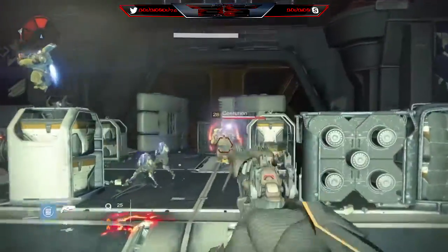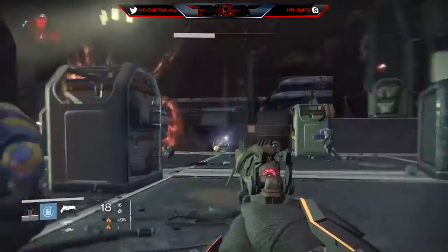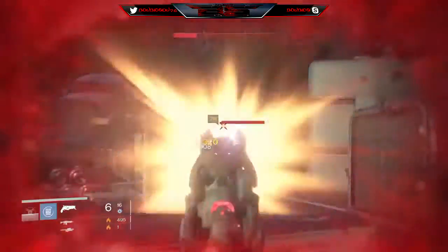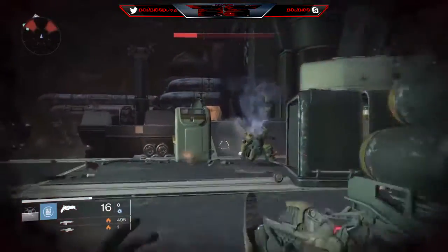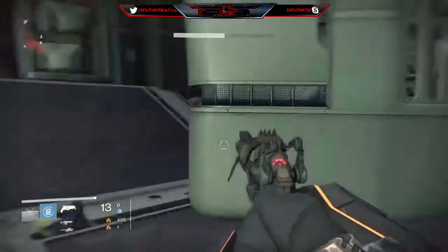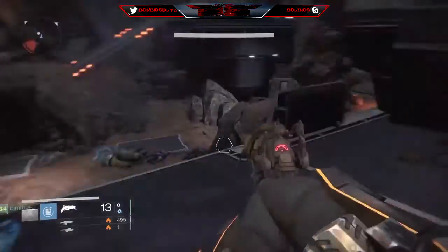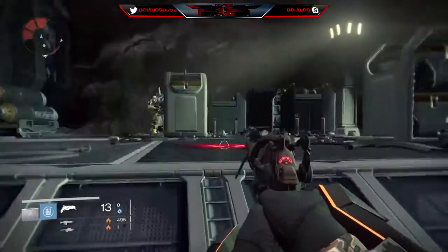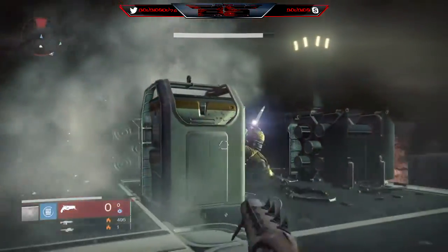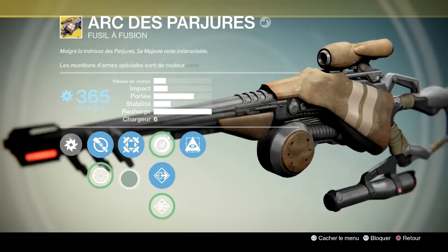Un peu de gameplay. Là il ne me reste pas grand chose en balles. Ça descend vraiment très vite. Pour comparer aux deux autres armes, vous allez voir le nombre de munitions dans cette arme. Ce que vous pouvez faire, c'est mettre des équipements qui vous permettent de mettre un peu plus de munitions dans les armes secondaires, dans les compétences de vos armures — dans le torse, les bras, les jambes, la tête peut-être aussi.